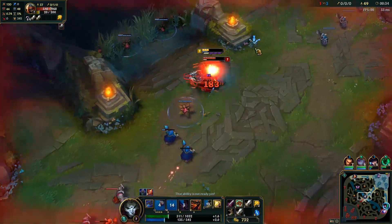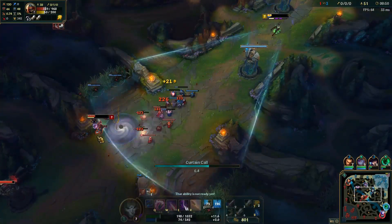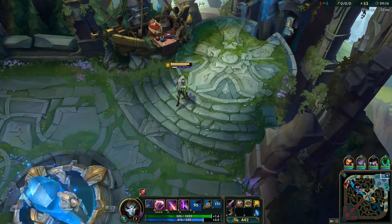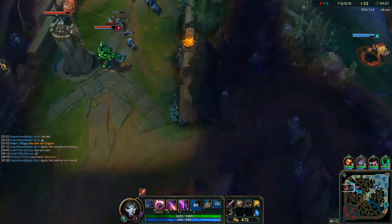Additionally for Jhin, your attack damage is increased based on your level, your critical chance, and your bonus attack speed — that's all built into your passive. And when you do critically strike, you also get some enhanced movement speed for 2 seconds. It's pretty awesome and a very helpful thing to have.